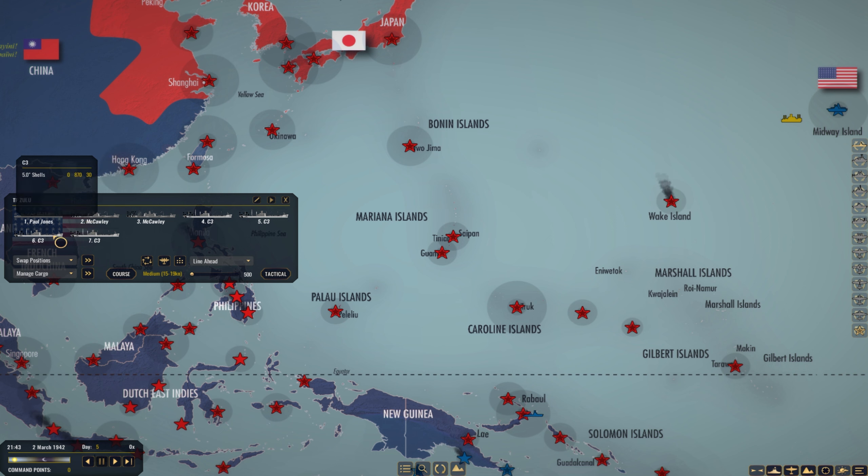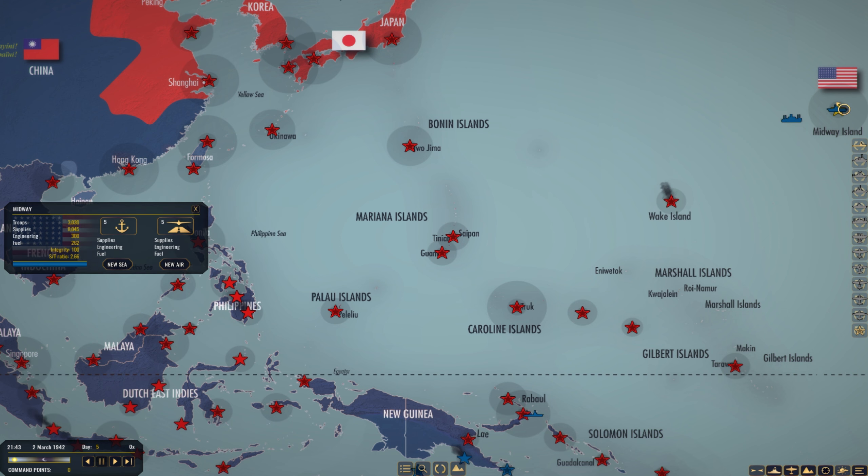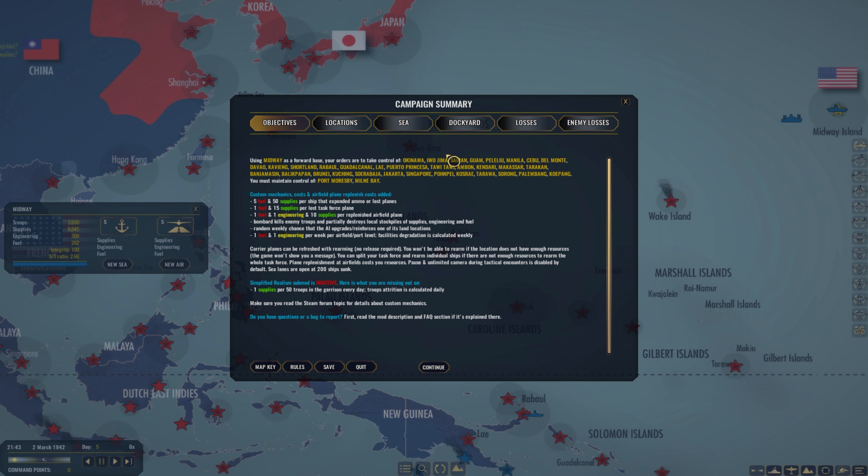I have a somewhat mid-term strategy for the next couple weeks. The short-term strategy is I'm going to send Task Force 1 and Enterprise back to the Midway Island area to defend against any possible counterattack, and do that until I get my Command Points, which should be on Day 7. This one's still on its way back to Midway. I'm not going to send any more troops to Wake.